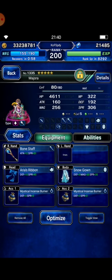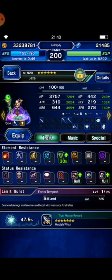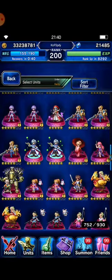I bring Majora as my breaker, and Lessa as my tornado chainer — though I will replace Lessa shortly.